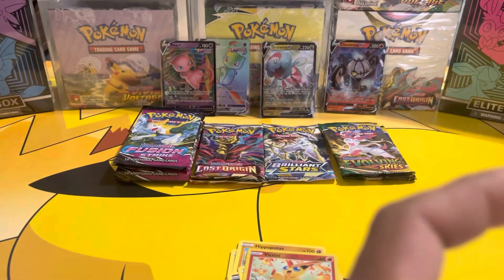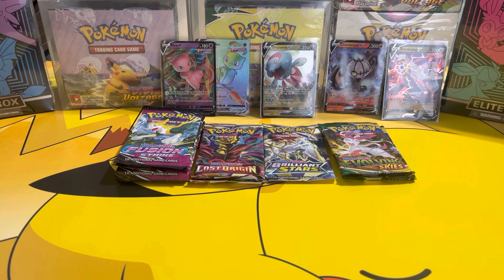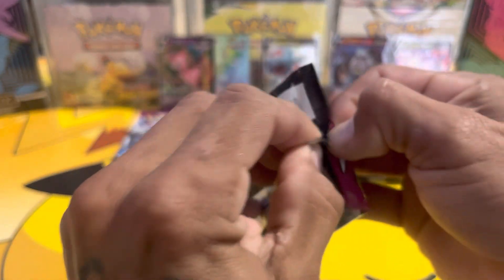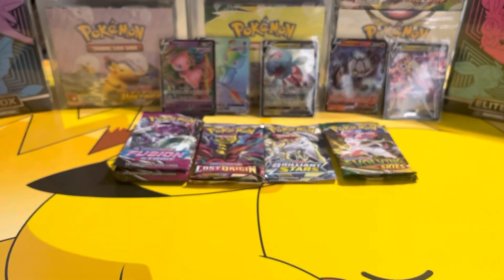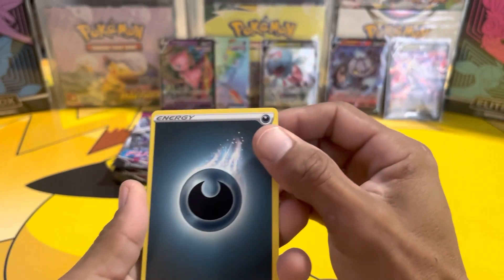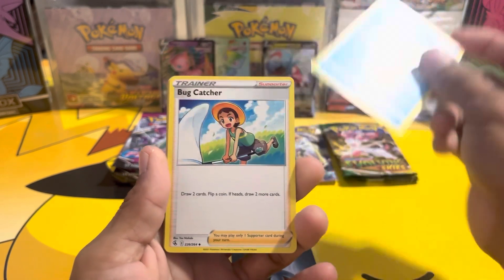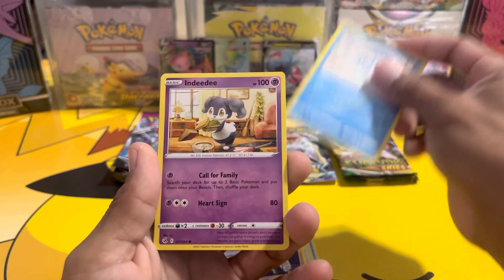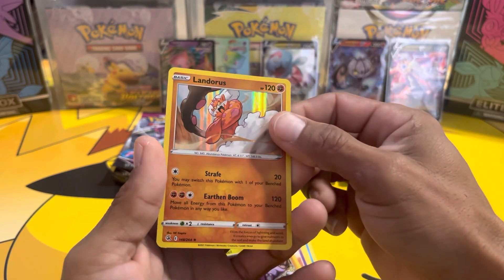Back to Fusion Strike. Beartic, Scolipede, Bug Catcher, Wigglytuff, Wulu, Pancham, Drampa, Indeedee, Greedent, Toxicroak, reverse, and Landorus hollow.